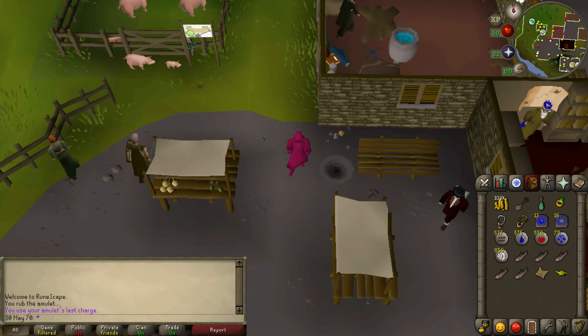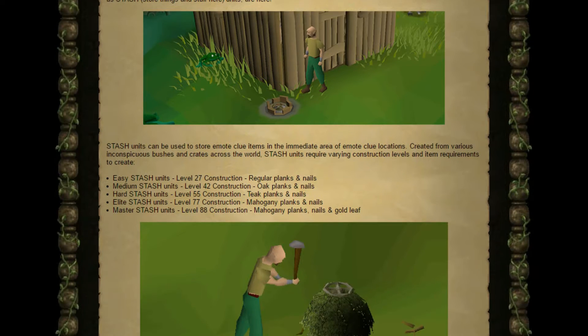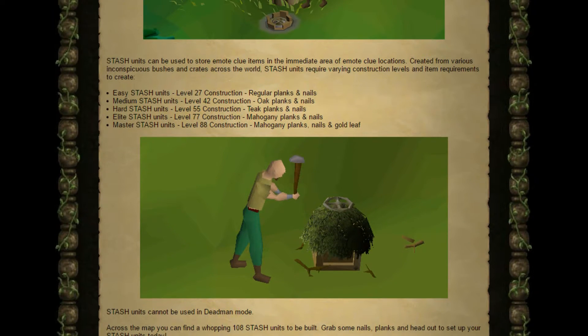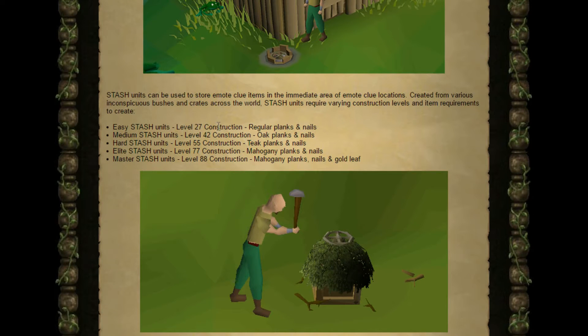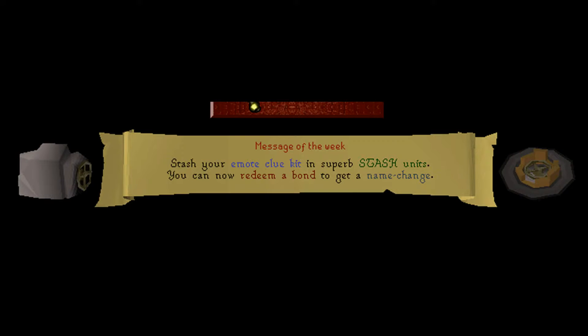I'm just going to put up a shot of the RuneScape website. As you can see, you need a certain construction level to make these stash units. So as you can see in the game — I don't actually have one here — the update came out about two days ago. I just want to see if they are worth using, and also whether you can put any other items in there other than the items needed for the clue scrolls.